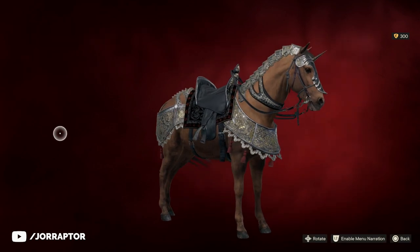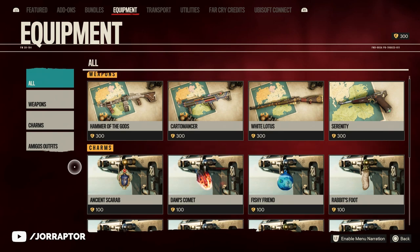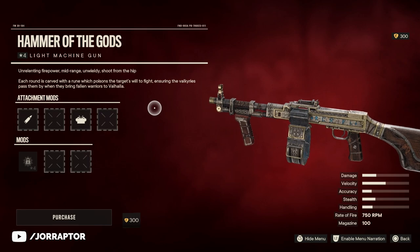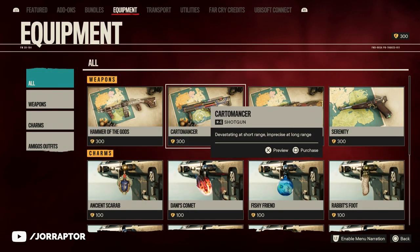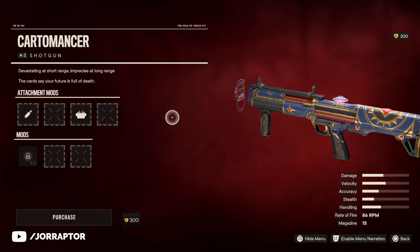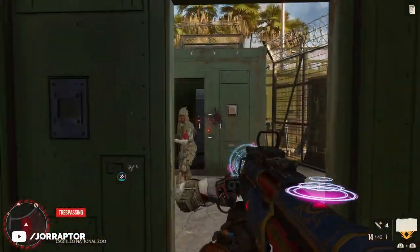There are currently four special weapons for sale in the Far Cry store for 300 credits, so you can just pick one if you still have the credits from the start. These special guns are mostly variants of existing weapons you can find in the game, but with a pretty cool skin.